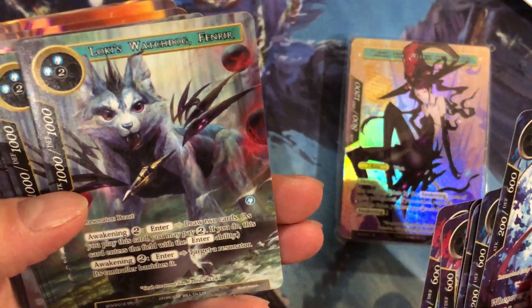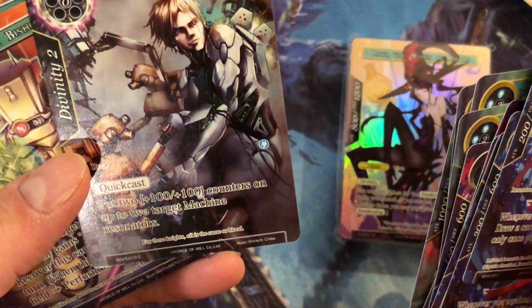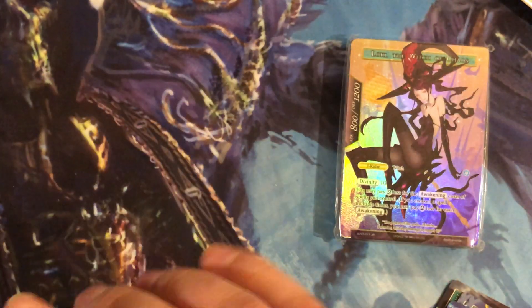That is what they look like. Loki Wash Dog Firmware — that's kind of cool. Maintenance. Quick Cast: put two 1000 counters onto two machine resonators. Mechanical Bishop — all right, that's this deck.